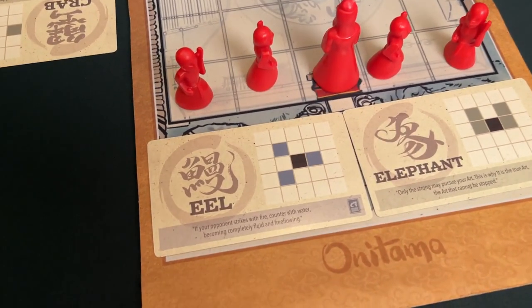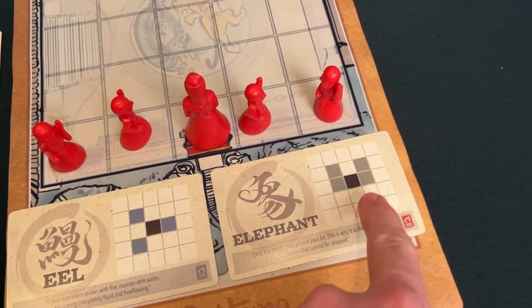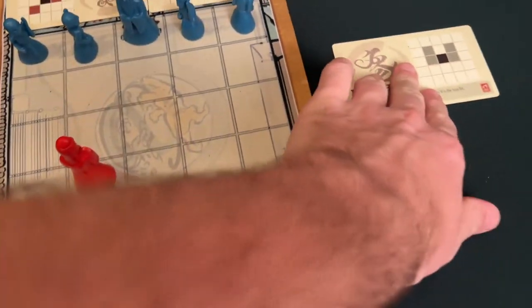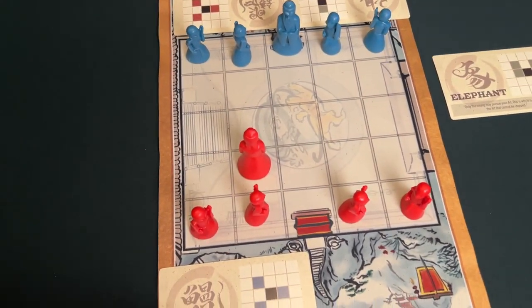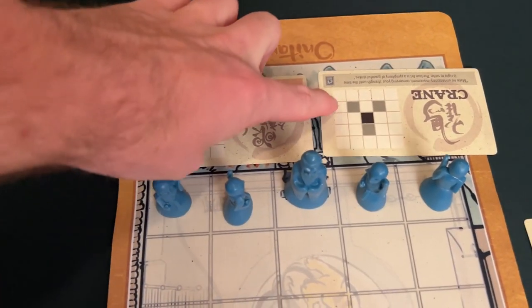Those cards tell you where you can move any one of the pawns or your master token that you want to do. Once you've finished that card, it goes on to the side for the next player to grab on their next turn, and then you grab one from the other side and there you go — there's your two cards again you can pick, and then you keep going and doing that in a circle.